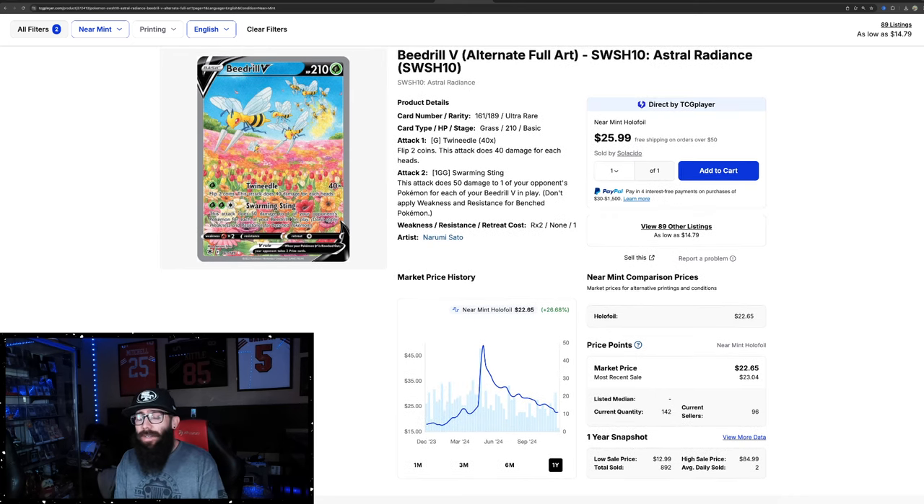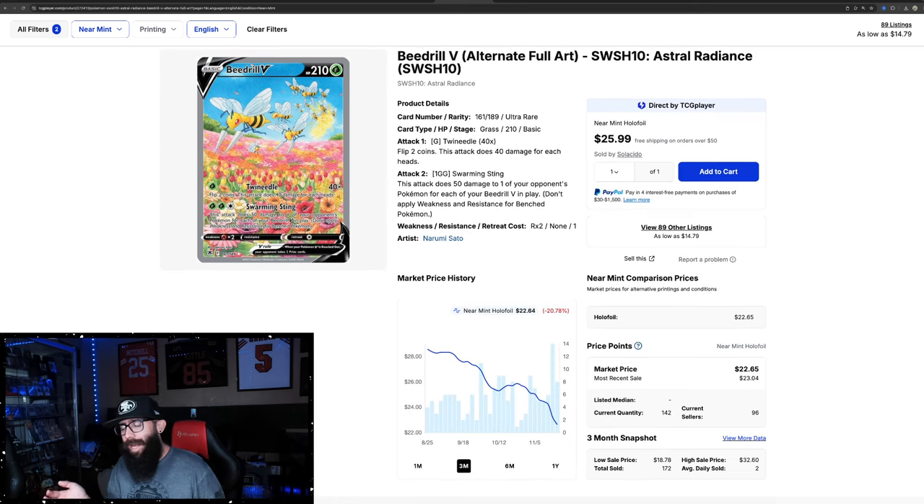The reason I bring this card up is it's very affordable right now. If you're looking for a nice alternate art, especially if you like Gen 1, this card really pops in person. I'm just letting you guys know it's a nice card. PSA 10s — we'll get to that in a second. If you just want to get a really nice copy, it's pretty affordable. You can go to every set and look at the cheapest alt arts and SIRs, and there's always cheap ones. For me, the Durant from Surging Sparks at $18-20 ain't nothing compared to the Beedrill. It's a really nice card.